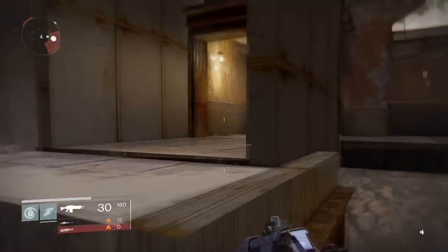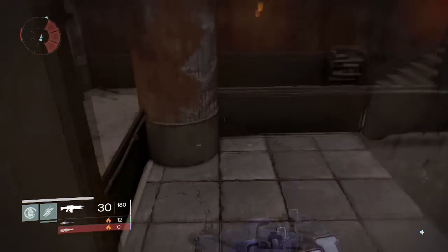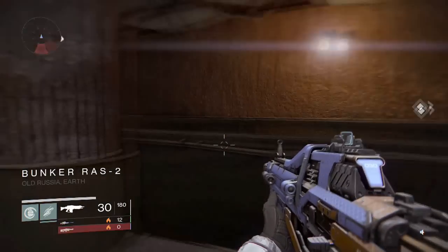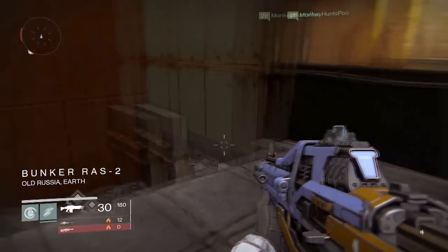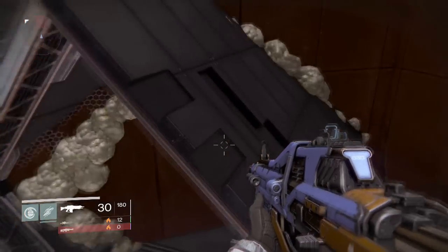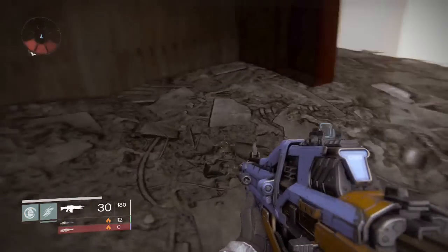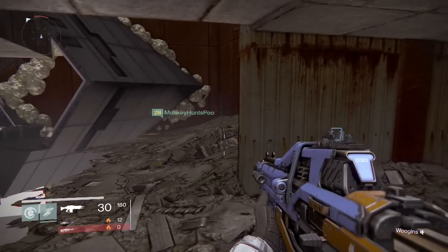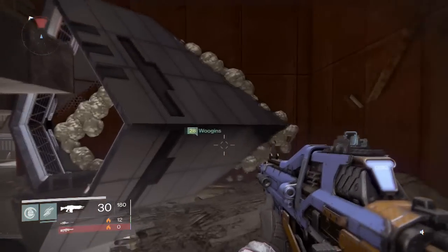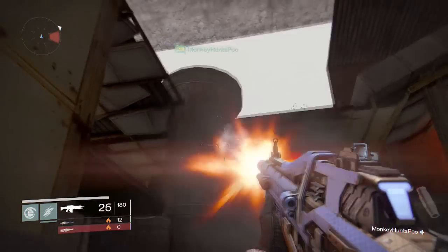Now for the next part of this glitch: from the dead ghost, you want to hop up on this platform right here, and then hop on over to this platform. This is where you want to hit a loading screen to render like you are inside the level — because right now we are outside of the level. As you can see, my friend Monkey has not hit the loading screen yet and he is still outside the level completely, and I can't see him. He is invisible to me.